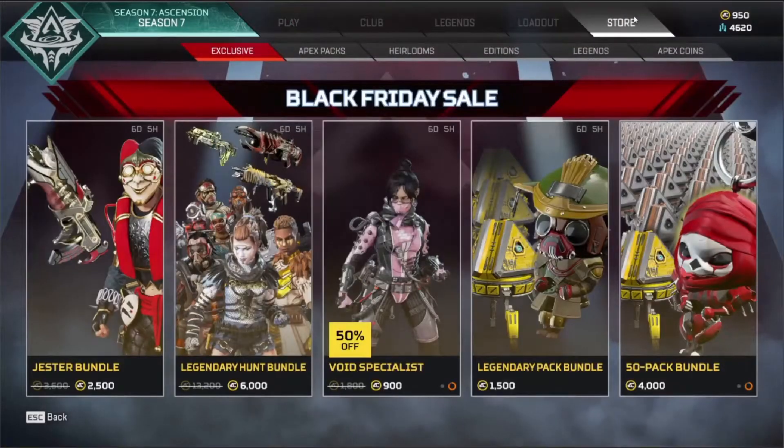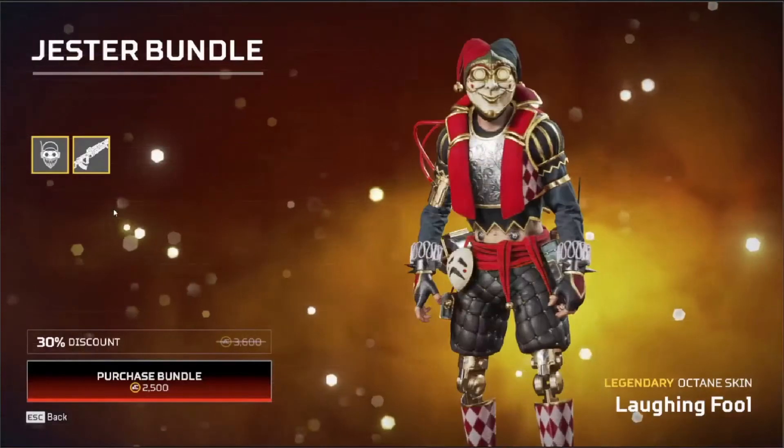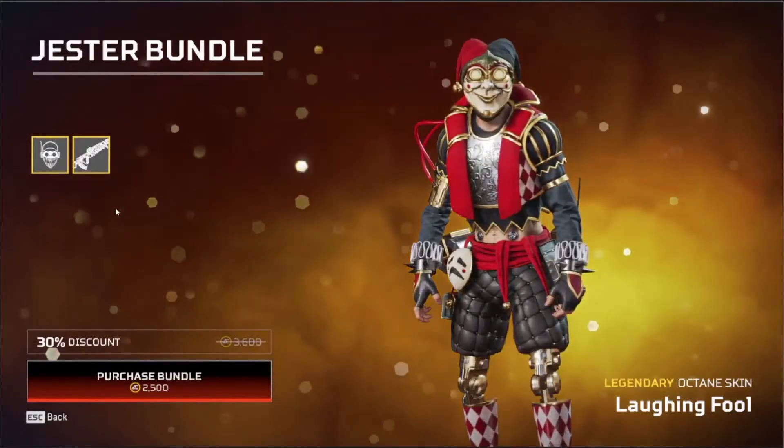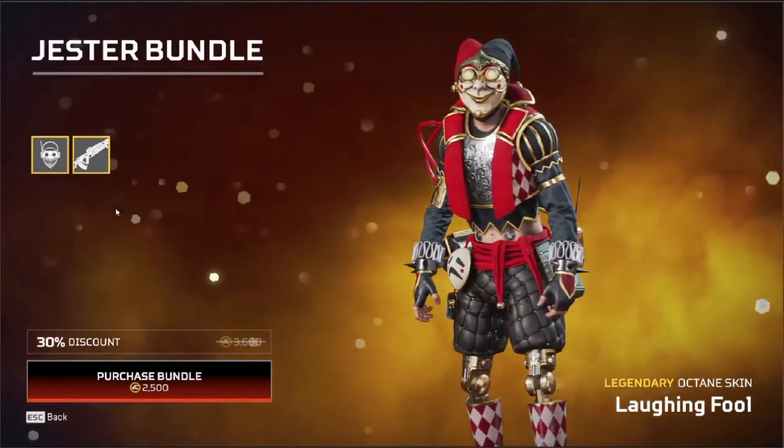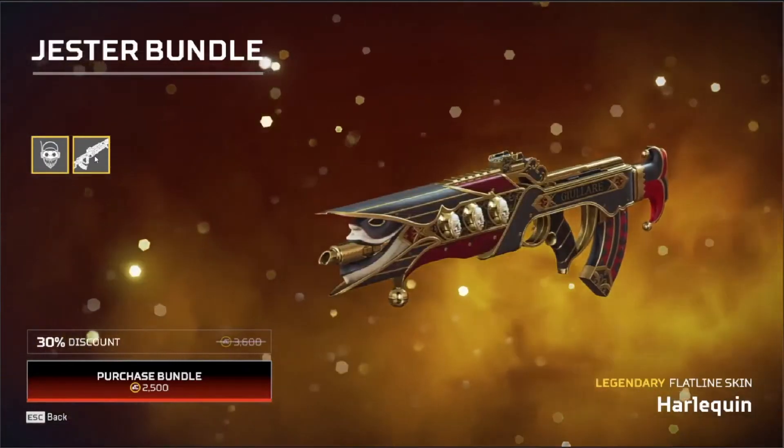So anyway, with the store, we've got the Black Friday sale. First we've got the Jester bundle. I reckon this was one of the Christmas ones from 2019. We've got Laughing Fall and then Harley Quinn.